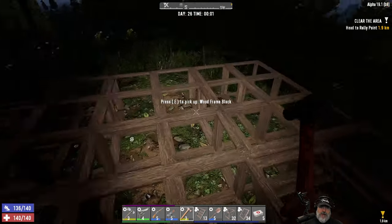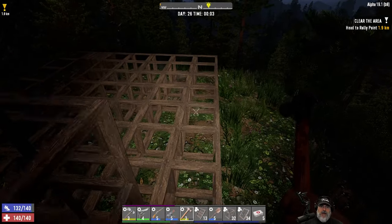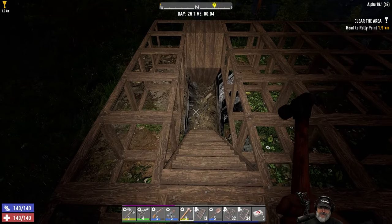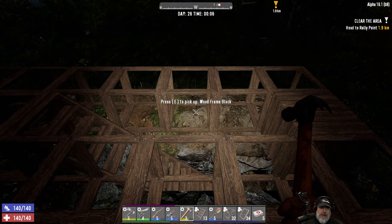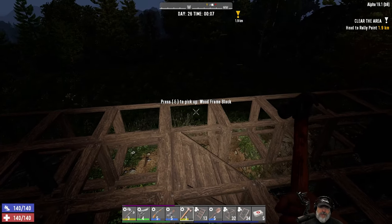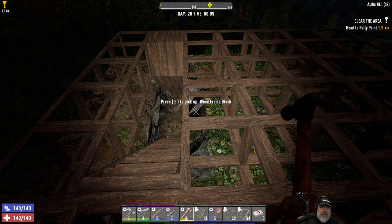I've also moved things over to the west a little bit from where they were before. This used to be what I was considering the center of this hill. The stairwell, in order to get it to come all the way up here and have clearance for my head, is basically four blocks in — I didn't want that to be right in the center of the floor, so it's actually going to be up against the west wall of the base.